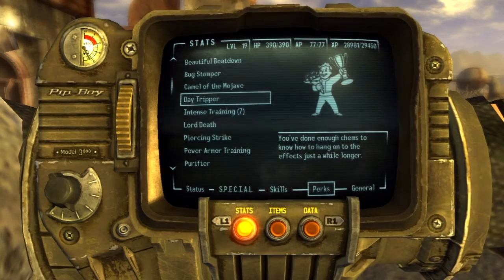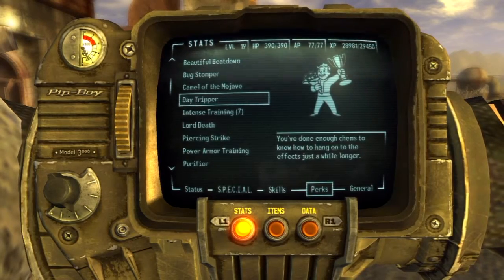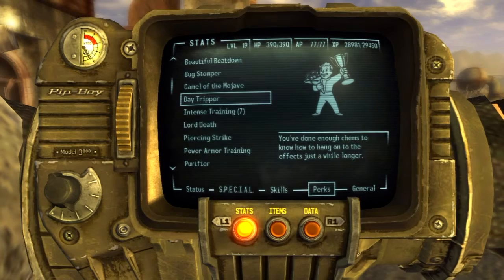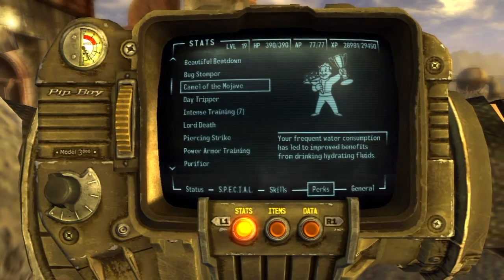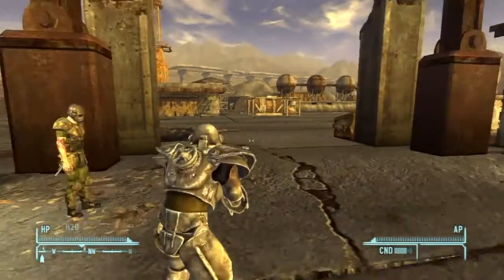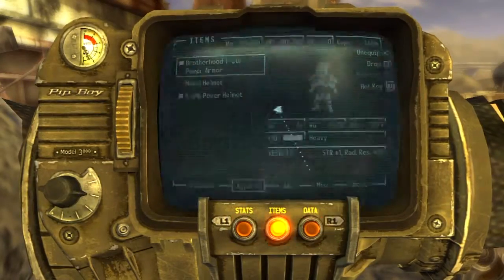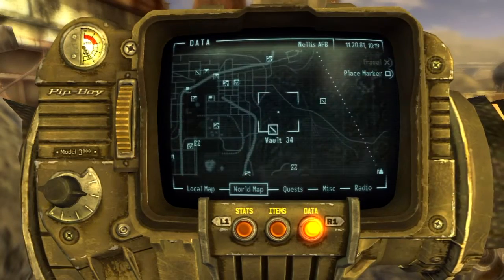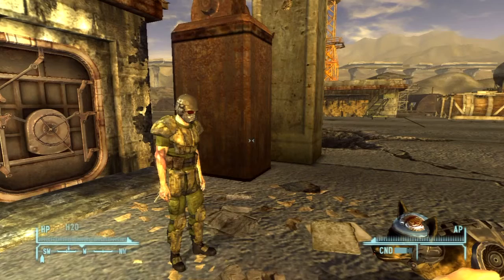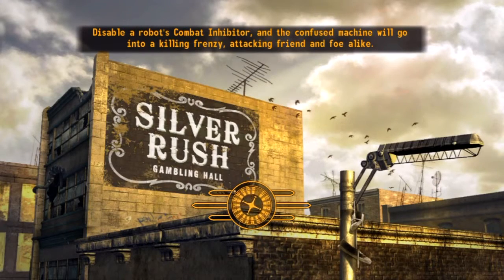Day Tripper — you've done enough chems to hang on to their effects a while longer. I've been using chems a lot in this build, so my next level up might take another chem-based perk. Camel of the Mojave is another one. Anyway, that is the crux of this build. I'll see if there's anywhere to pillage nearby. We're out by Raul's Shack, heading toward the Brotherhood of Steel safe house. There may or may not be a couple of deathclaws — Rex could perish, Raul could perish, and I could most certainly perish. But I think out of everyone I'd have the best chance of taking at least one deathclaw out.